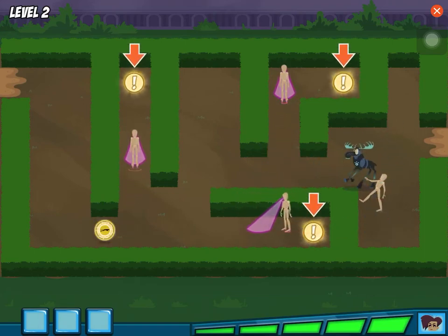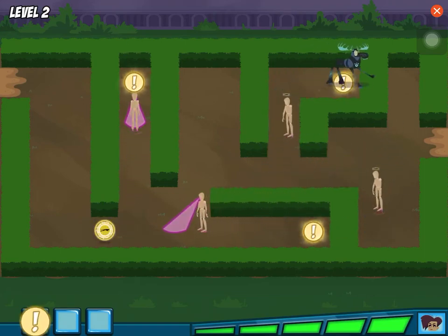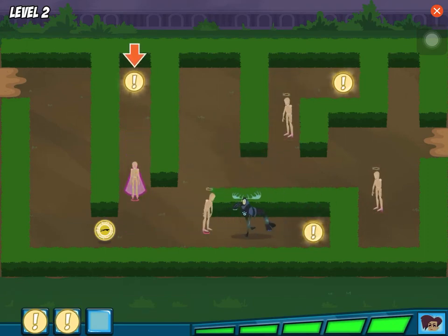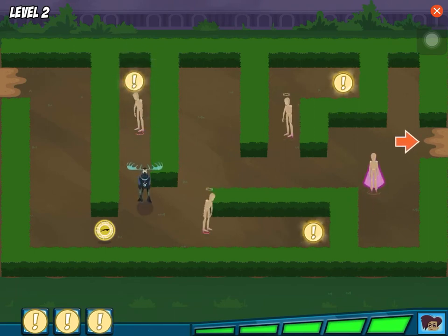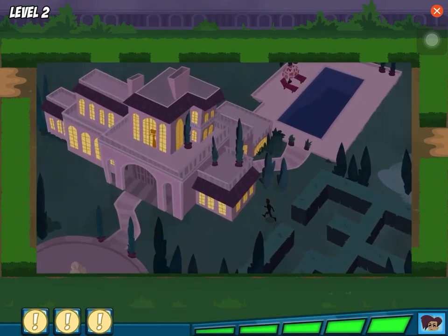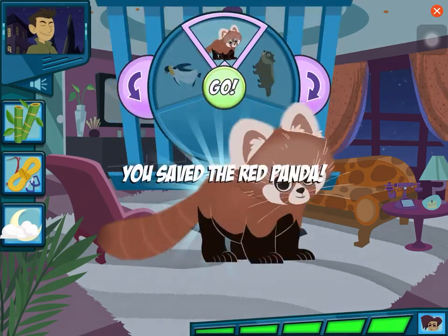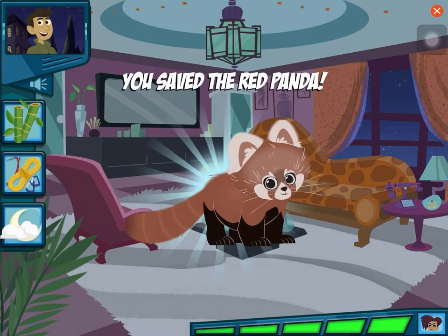These are the clues we're looking for. We have to collect all three before we find the baby animal. Help Martin gather the three clues. We got all the clues! Now go to the mansion and save that baby animal. This animal is nocturnal. We did it!